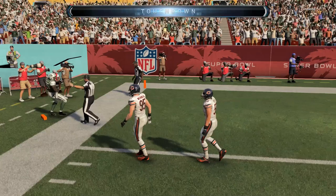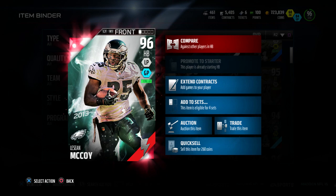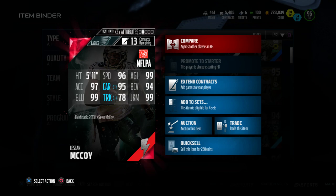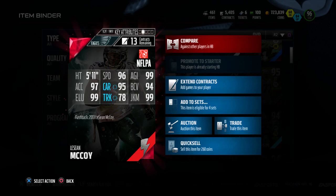He was glitchy — he just broke tackles on his own, he ran people over. His loose ball skills are pretty darn good. This card is definitely one of the glitchiest cards I've ever used in Madden Ultimate Team. Even his BCA card version was glitchy in my opinion. Definitely worth a try, worth a pickup — going for $160,000 on both PlayStation 4 and Xbox One.